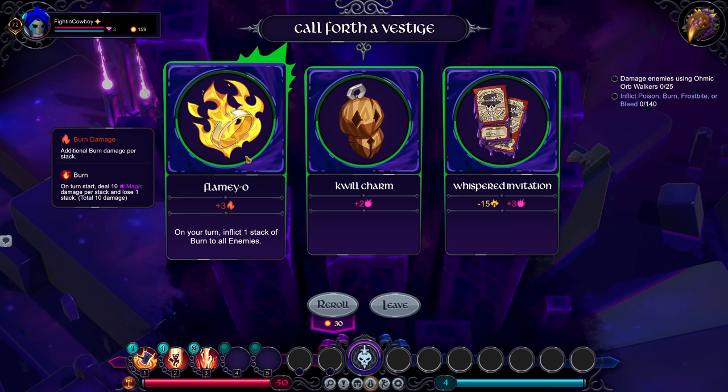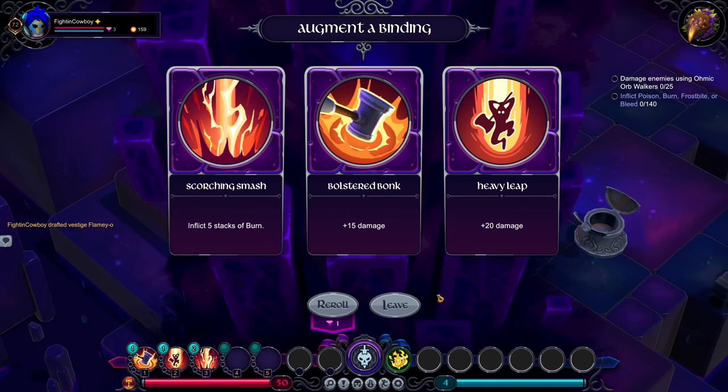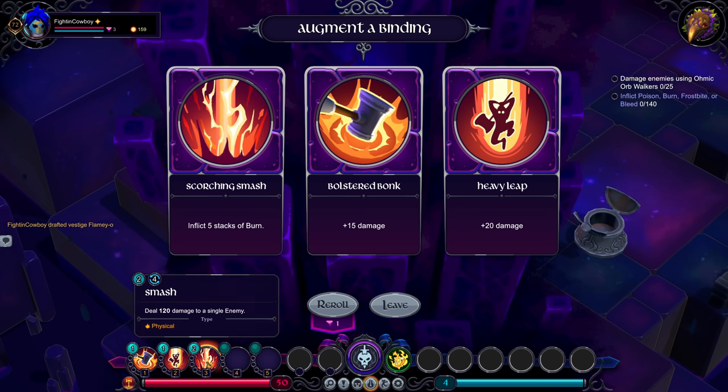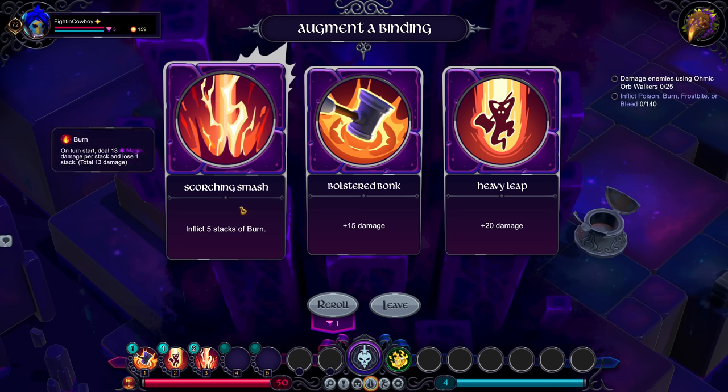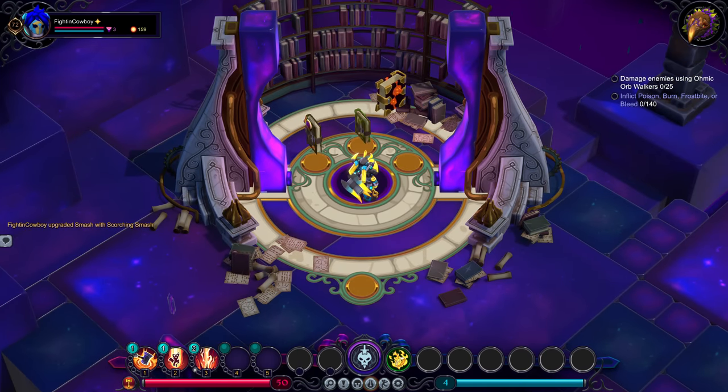So we're going to go Lamio. There's a lot of stuff around burn with this character, so Lamio is actually a really solid starter — you can see right there, five stacks of burn almost immediately. Now, it is important to note that this character is pure physical across the board, and something like burn is magic. So because of that, ability power is fantastic with this character. We'll go ahead and pick up Scorching Smash, and then we'll jump on in.